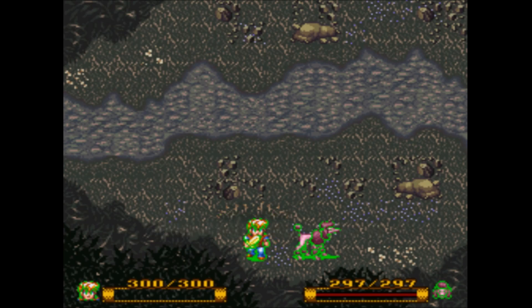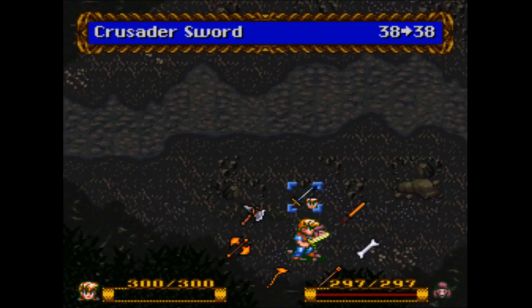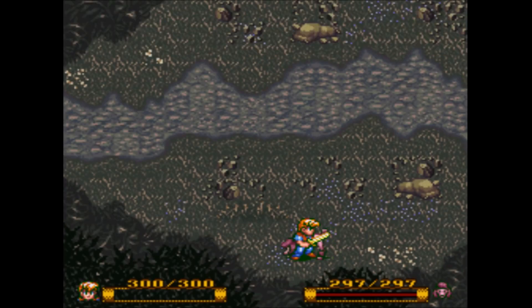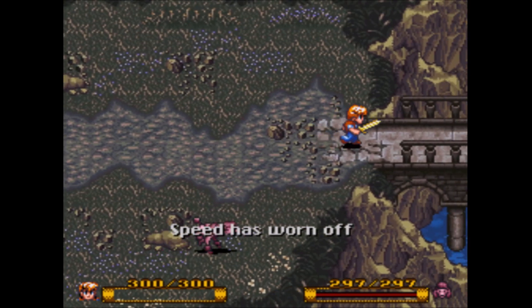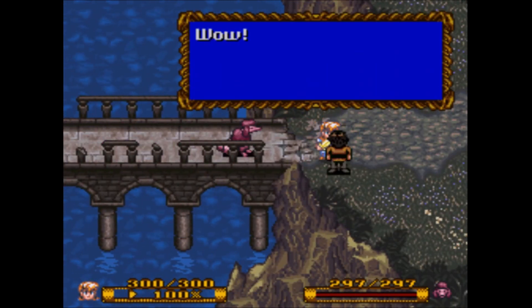We finally get an upgrade to our weapon — the Mighty Crusader Sword, up to 38. I was at 32, so it's okay. Remember we have the Sword Sheath which increases our sword attack power by 25 percent.